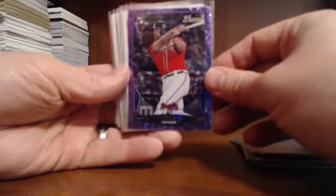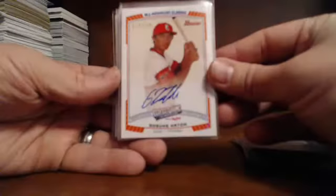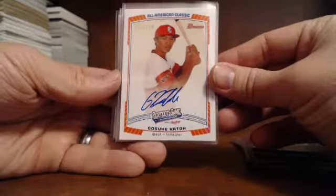Nice Purple Ice out of 10 — Evan Gattis. We hit our first AFLAC, it was one of the better ones — Mr. Cato, out of 210.